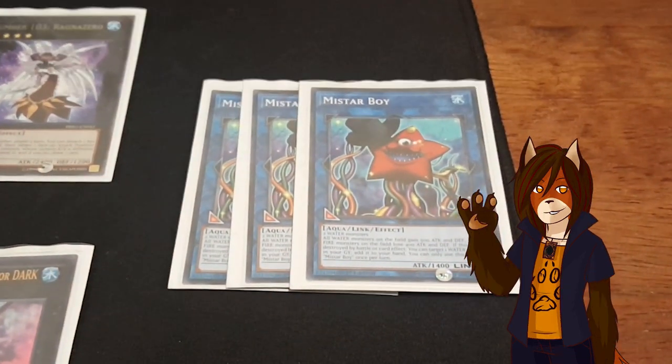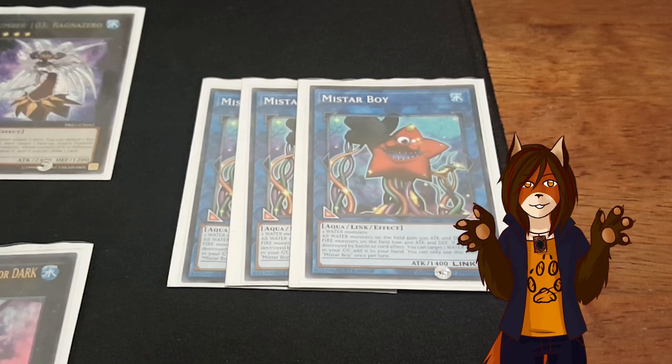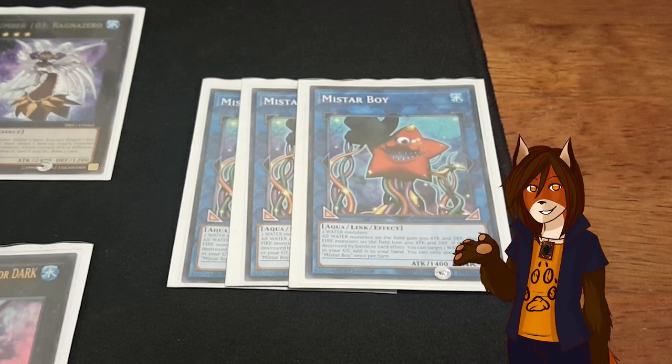And a playset of Mistar Boy. All water monsters gain 500 attack and defense, fire monsters lose 400 attack and defense, and if he is destroyed by a card effect, I can take any water monster in my grave and put it back in my hand, though this effect is a hard once per turn.